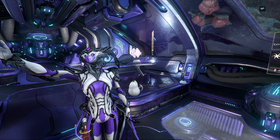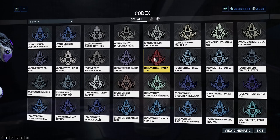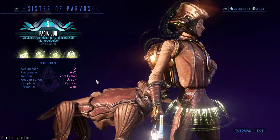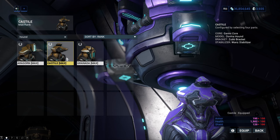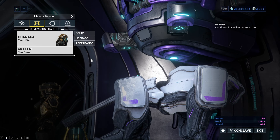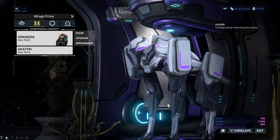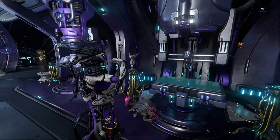Hello everyone, my name is Squad and welcome to a video in which we will take a look at all the hounds you can get in Warframe. Hounds are special companions you can get by defeating the Sisters of Parvos. There are three kinds in total: the Bahira, Dorma, and Heck models, which all come with their unique weapons and mods. We will take a look at every single one of them, but first we need to take a look at the absolute basics.